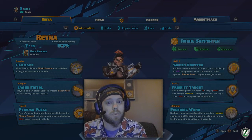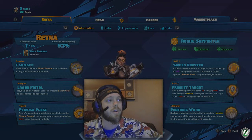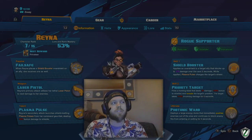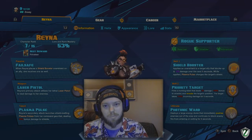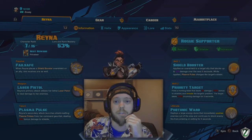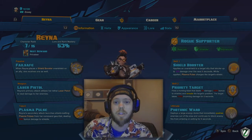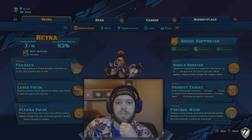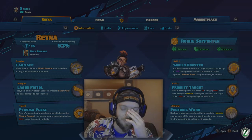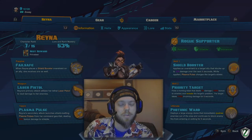Her ultimate, Photonic Ward, deploys a large energy dome that immediately pushes enemies out of the area and blocks enemies for 6 seconds. However, it doesn't literally block characters from entering or exiting — melee characters and I were still able to run in and out. What it actually does is block enemy projectiles specifically. So characters like Oscar Mike or the guy with the big chain gun can still come in and dominate you if you're not careful, but we've got tricks for that.